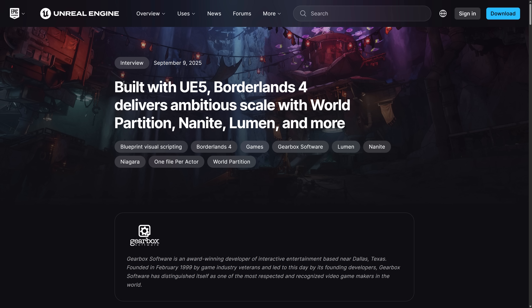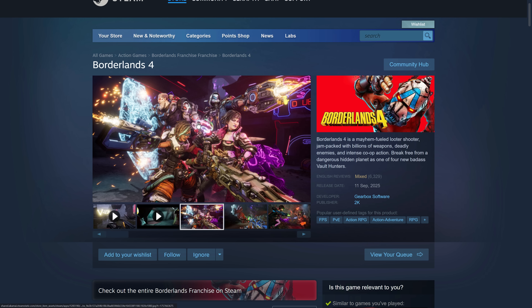You can think of Nanite like a super LOD system, World Partition as a streaming system, and Lumen as a global illumination system. All those are designed to just work and are supposed to enable you to create games with massive scale. We've seen some very impressive Unreal Engine games, but we've also seen a lot of problems.